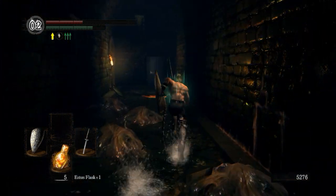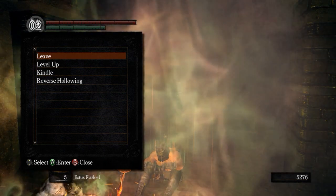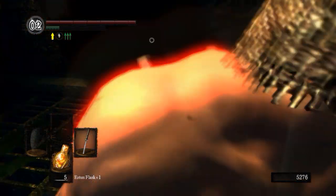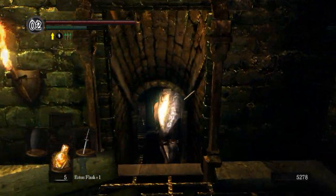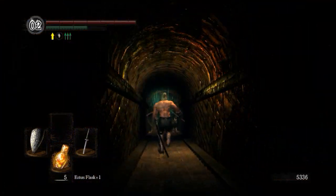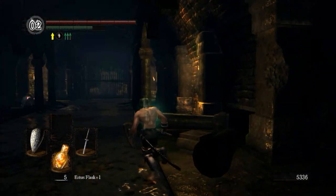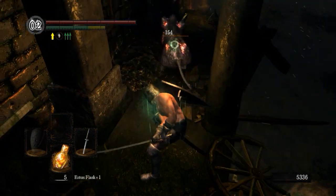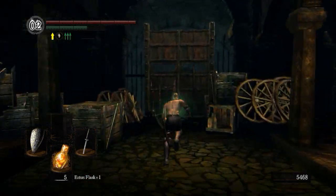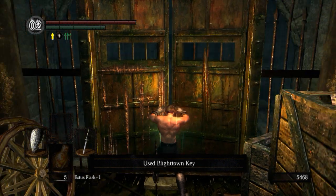Now we can just really easily wade through these slimes. I'm going to sit at the bonfire just to heal myself up again, and then yeah, the run to the door isn't very precarious, but it would still help to have full health. If I wanted to abuse the privilege of the master key, this would be the point where I would do it. But I want to go through this area the way I originally did, and I don't want to skip or miss too much for the playthrough. So this locked door right next to Dom Null is where we will use our Blight Down key.